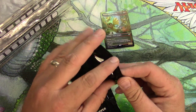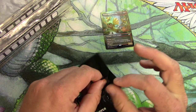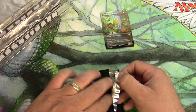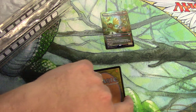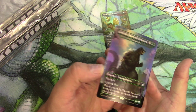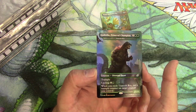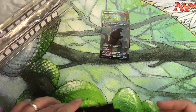Last time I did this I got a Ghidorah, so that was pretty good. Let's see if I can have similar luck here. It's nice and curled up out of the pack. Let's see what it is — Godzilla Primeval Champion. Another uncommon. All right, that's my Ikoria box toppers.